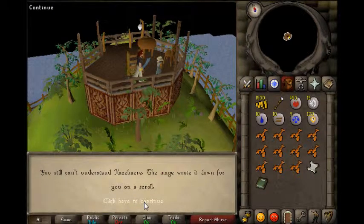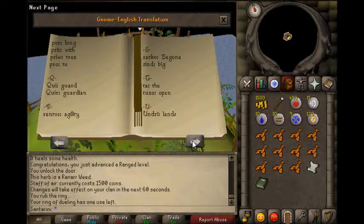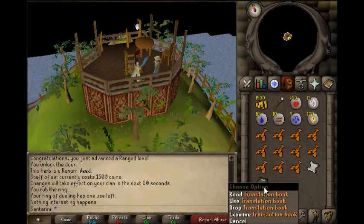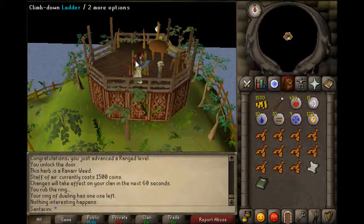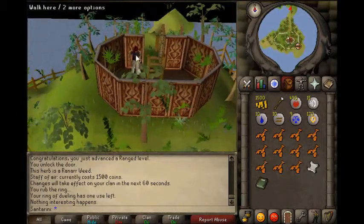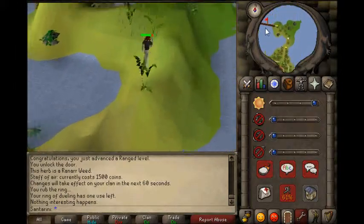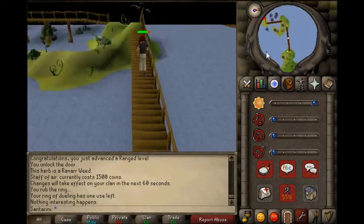You just want to read the scroll. Translated using the translation book, the Hazelmere scroll suggests that you have got to go talk to the king again about some rocks - some draconia rocks or something like that. So what you want to do is head back and talk to the king.